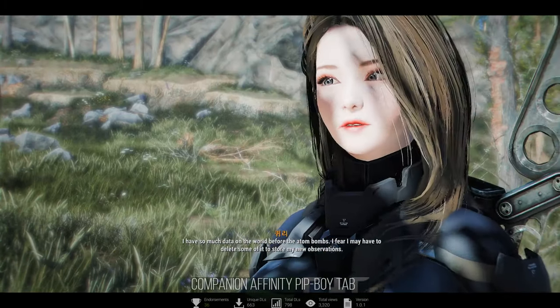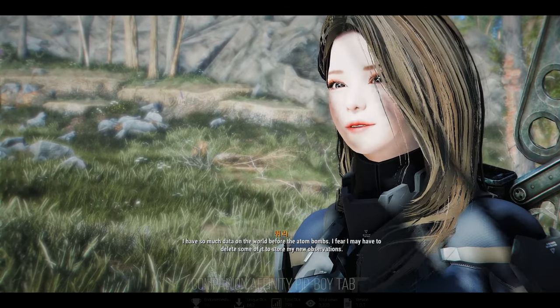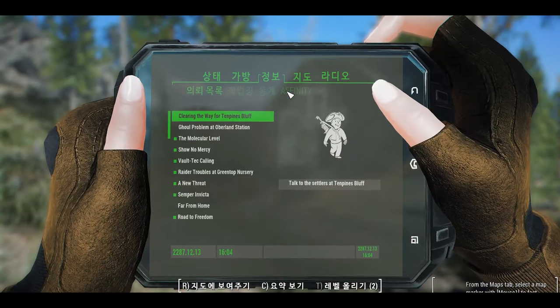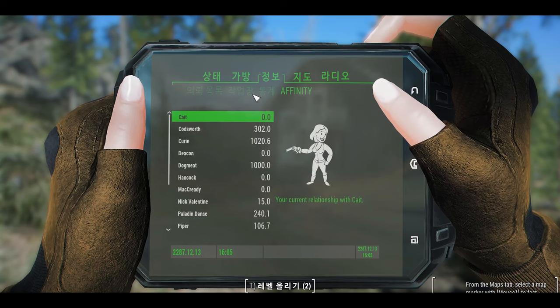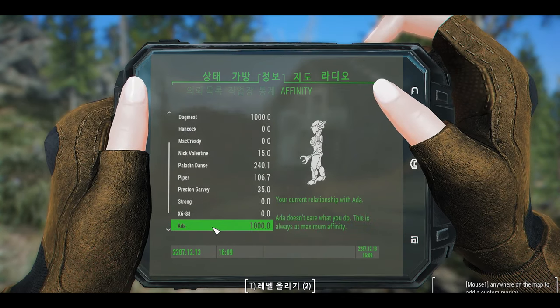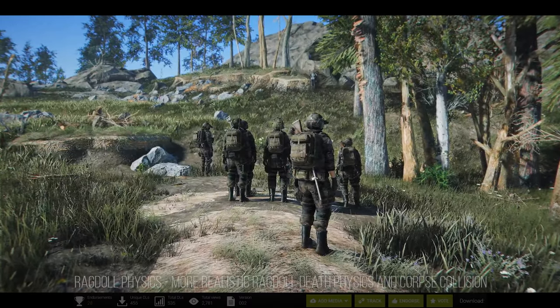Moving on to Companion Affinity Pip-Boy Tab. This mod enriches Fallout 4's gameplay by allowing players to track affinity with companions in real-time through the Pip-Boy's data section. It adds the functionality to view each companion's affinity with customized icons. You can check the affinity of each companion in the Pip-Boy's Affinity tab.